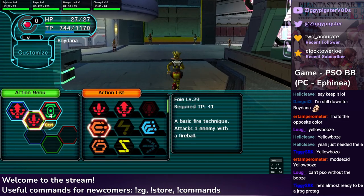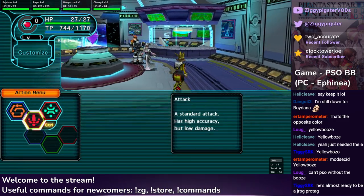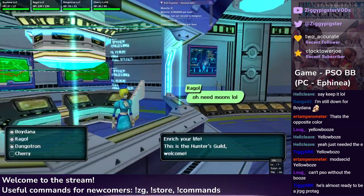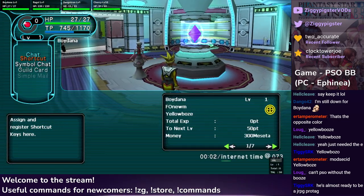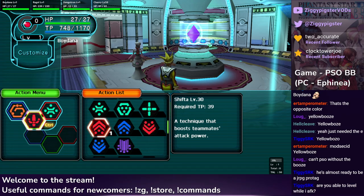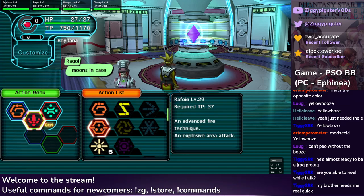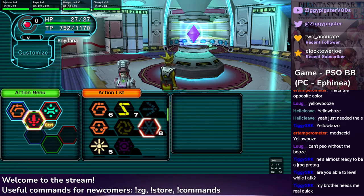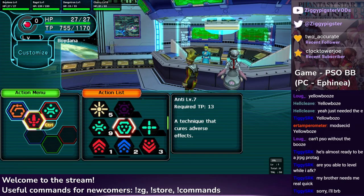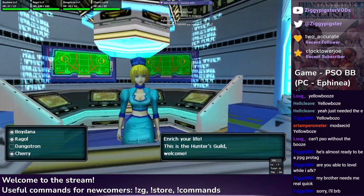We're gonna customize our basic technique to be Gifoi, Resta, nothing — I prefer nothing there, honestly. So everybody has to get a little closer. I'll set up my other techniques later. Chat's walking away — okay, that gives me some time to set up the techniques. 1, 2, 3, 4... 5, 6, 7, 8. Then 9, 0. Yeah, that should be everything. I'm able to level if you're AFK, but we have to start the quest.